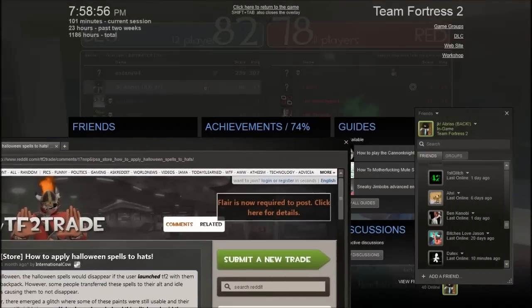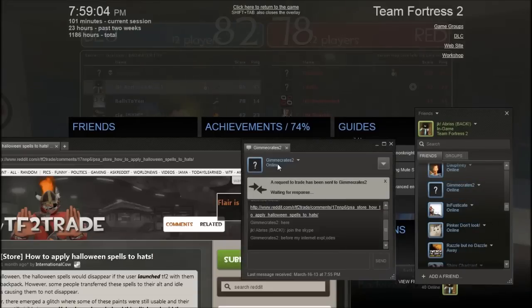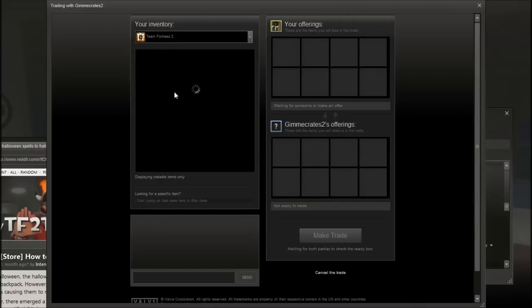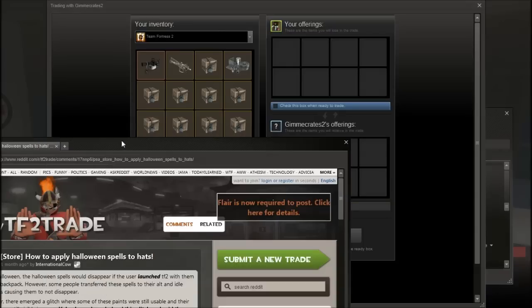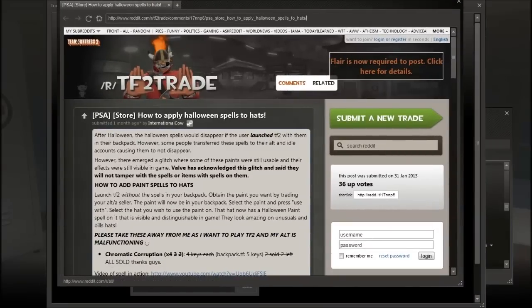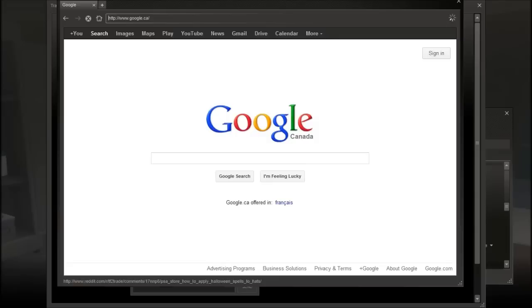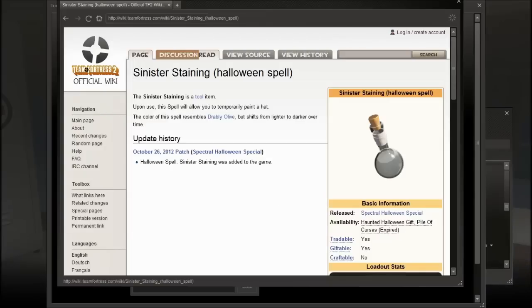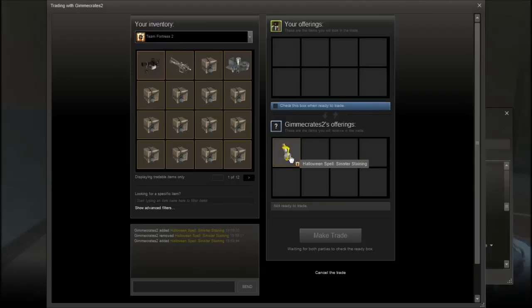They're keeping them, they're not gonna touch them. How many did you want? Just one — Sinister Staining. Wait, is that the right one? What does Sinister Staining look like? Let me check. I thought we just had Spectral Spectrum. Oh well, it's good — we have Exorcism, and we have a whole bunch of Sinister Staining. I think that's what we had. Yeah, that's good enough.